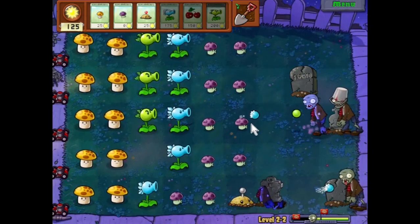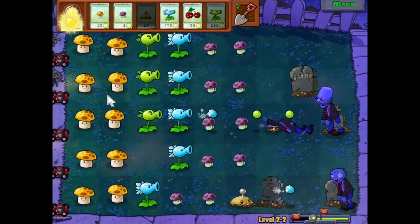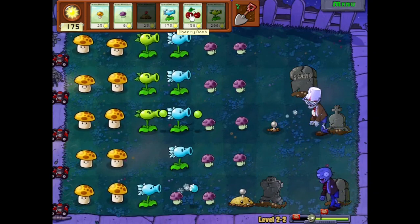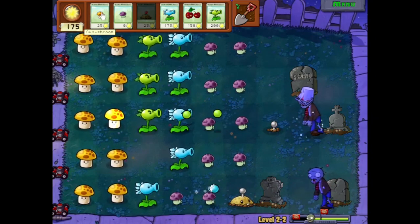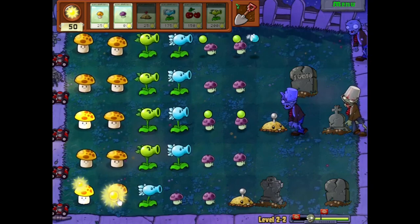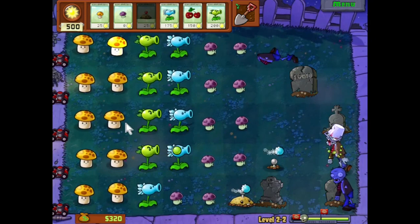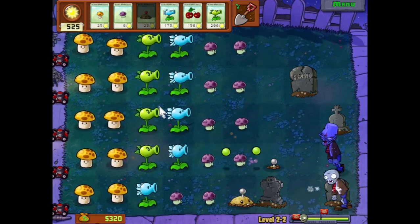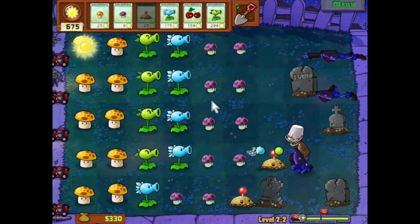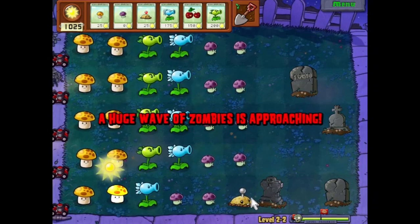We're gonna put a Repeater down here just to get rid of that Cone Head — and there's another one behind him. Uh-oh, that's a little bit scary. Whenever he goes, I'm gonna put another Potato Mine next to this grave. I think this Cone Head at the bottom gets through and gets to the Potato Mine. I put this Potato Mine here because of this grave, and I don't want this grave to cause me issues. There's a Bucket Head — I'm gonna put a Potato Mine down and hope it grows before he gets there.